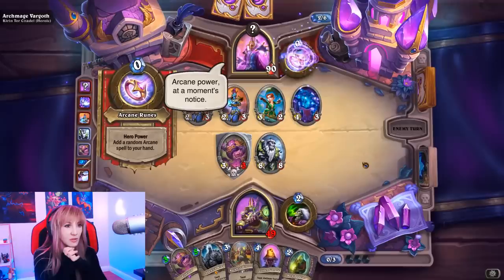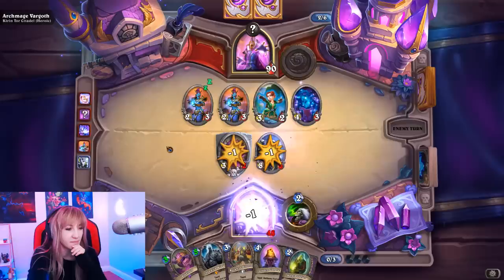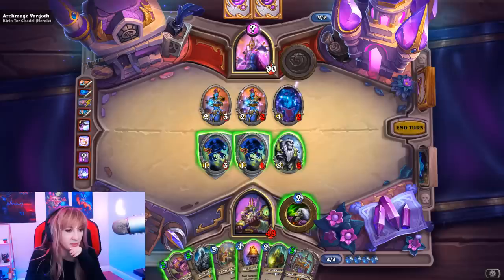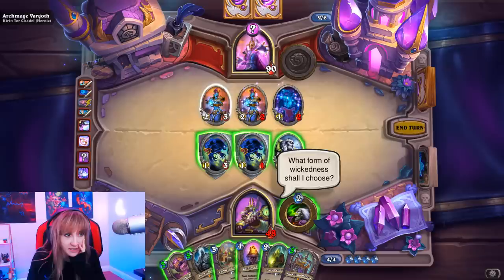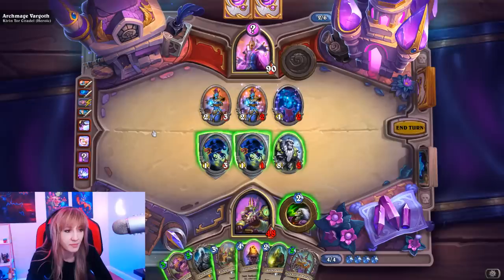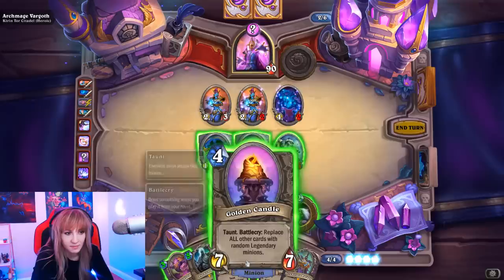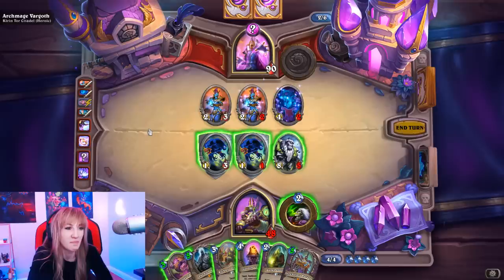These minions all have spell damage adding to his spells, but he's running out of stuff. Maybe we don't even want to give him legendaries at this point. The Seeker could be Splitting Image if we trade into one of these minions, or Vaporize if we go face with the Giant. We may want to value trade and play another Voidlord. So many random legendaries to consider.